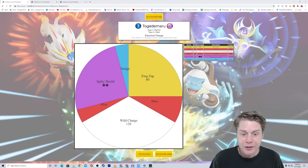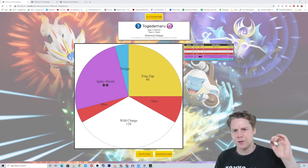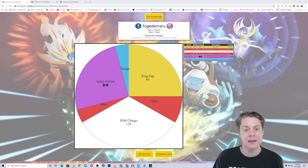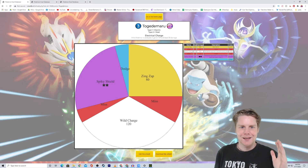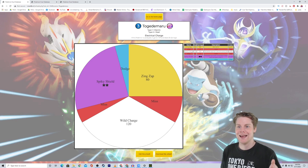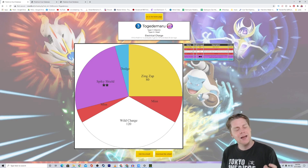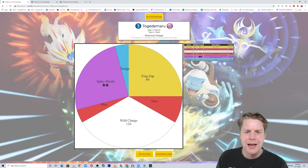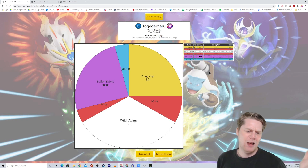It has Spiky Shield, which is a 24-size slice, and the battle opponent is knocked back two steps and gains weight three — that's the same as Chesnaught's attack, which is a great attack. The final attack is Zing Zap, 80 gold, no effect. I thought Spiky Shield used to knock back one step and give weight two, but it's been a while since I've played so I could be wrong.